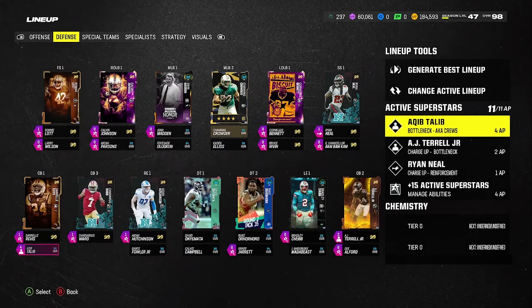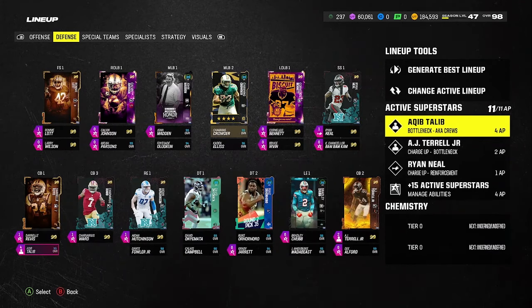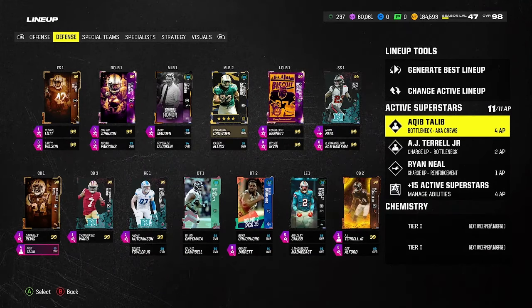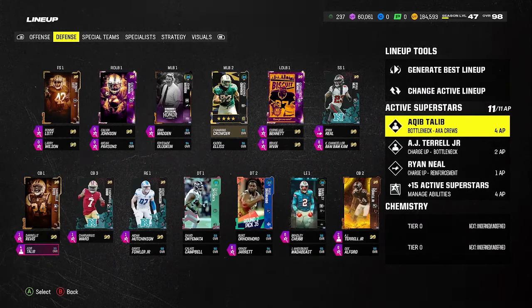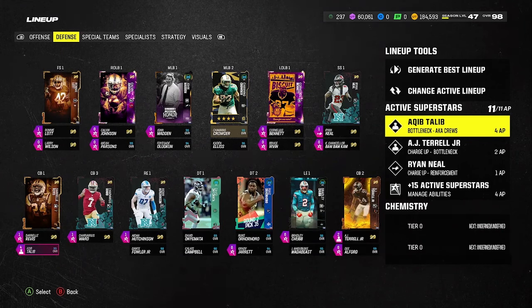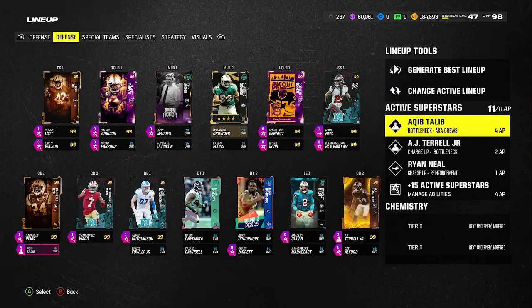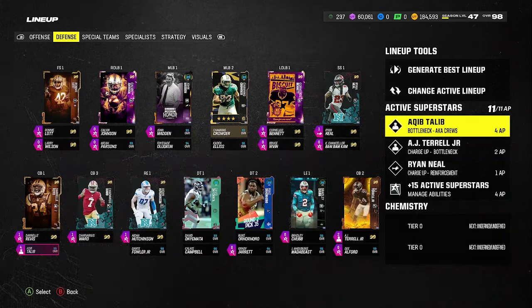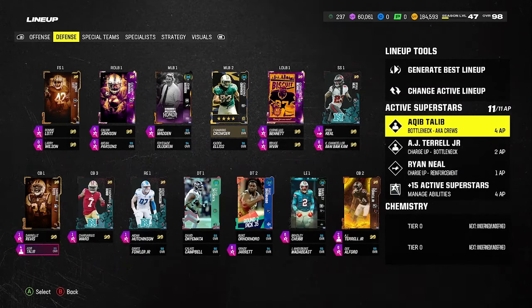The first thing you got to know is what you want to put on these guys and which guys have it. The first ability we're going to talk about is bottleneck. This is an ability that Pick'em kind of was the first person on in the community — he put out videos and short form content on it. He's actually had Shavarius Ward from the Super Bowl in his lineup for the last five to six months, and I've witnessed him basically take one player out of the play the entire last five months. Now they've got the ability to have four bottlenecks on the field, because bottleneck used to be just an X factor.